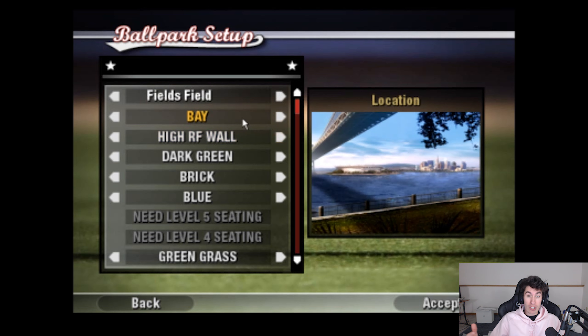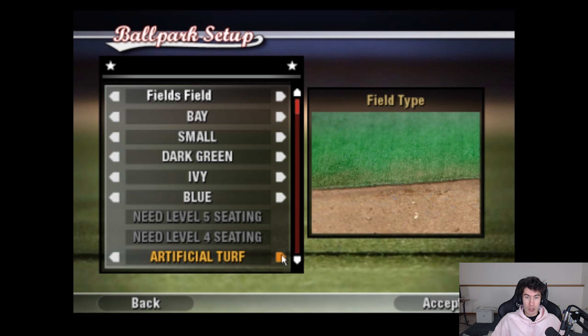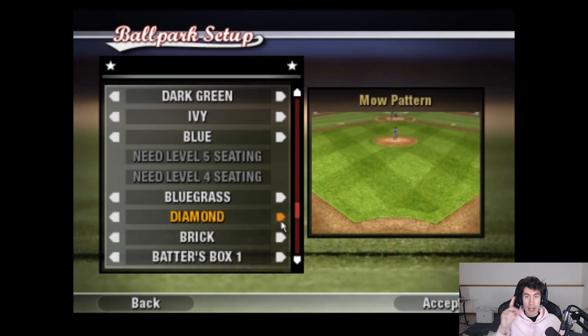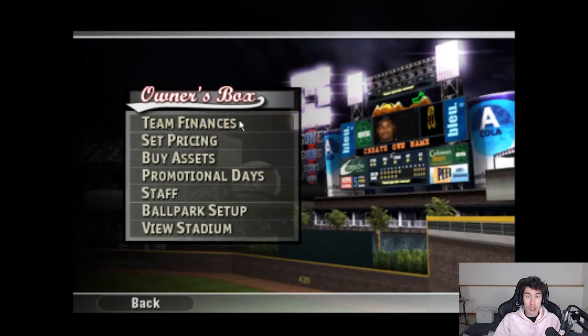Next on my list: I feel like you should be able to name the ballpark. Whether it's a sign on the outside, inside, or both — you should be able to name it and have that name on a sign. Either give us a large preset list of names to choose from, or have a really good moderation team and profanity filter, because allowing fully custom names could get dangerous quick. You'd definitely need good filtration or just a big preset list.